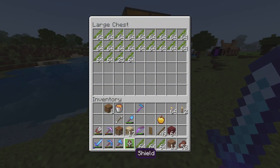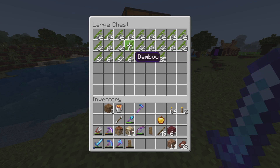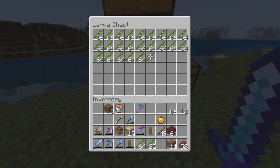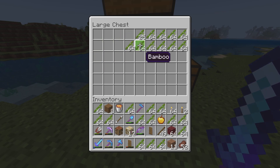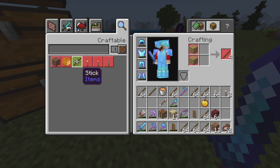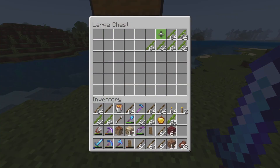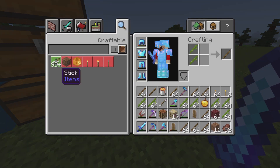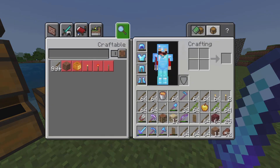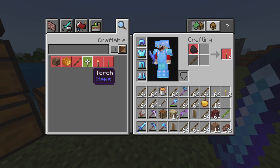So in total I got about this many stacks from the entire farm — roughly two stacks per row. Then we take all this bamboo: every two stacks gives me one stack of sticks. And that's how many sticks we got — easy emeralds.